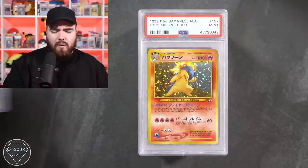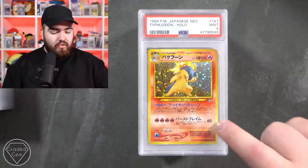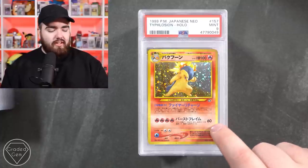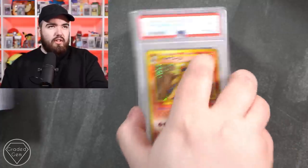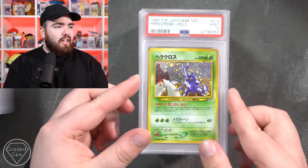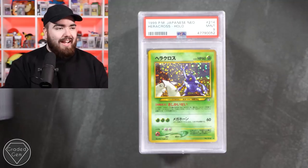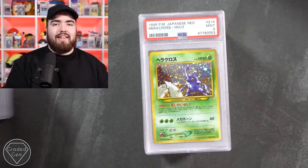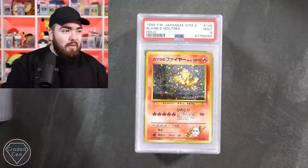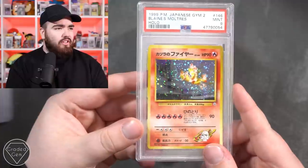We've got the Typhlosion 157 - in Japan it's 157. I think this is the corrected version but there's a rarer version out there - look out for that if you have any of those cards in your collection. Mint 9 on the Heracross. Then mint 9 again, mint 9 again, mint 9 again - and this time on the Blaine's Moltres. What a card - could be the thumbnail as the guys always say.